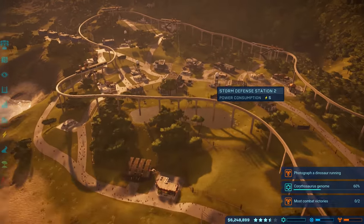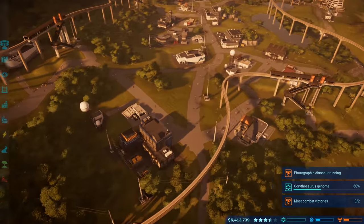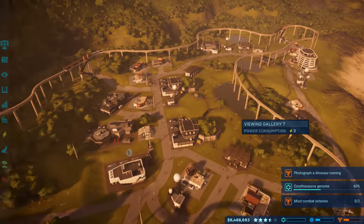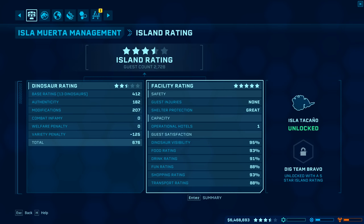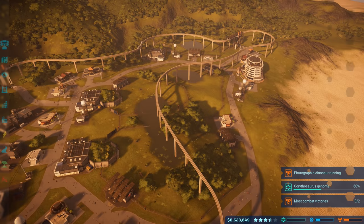Wanted to show off the brand new updated monorail — it's a fantastic addition. Leave a comment about what you think of the park here on Isla Muerta. It's five stars for facility, but the dinosaur rating is what we're working on. Once that's up, we'll move on to Isla Tacaño.